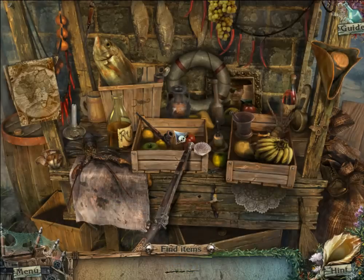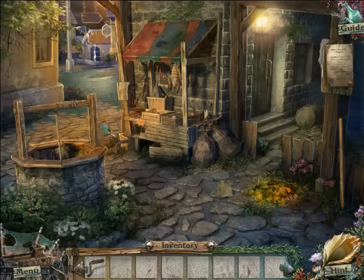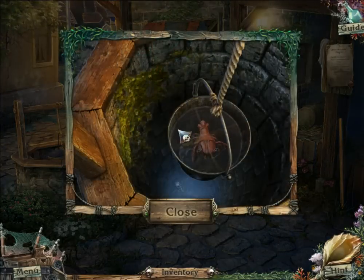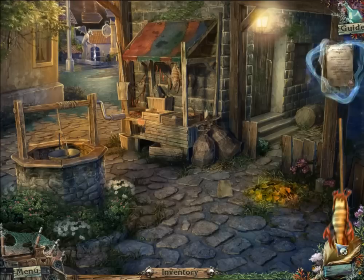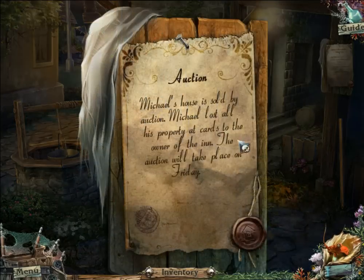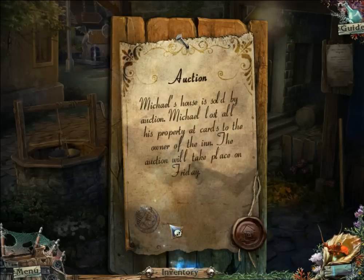The final object is a winch, which is basically a handle. I use the winch and rescue a guy who is apparently going to give me hints. A note reads: Michael's house is being sold by auction — he lost all his property at cards to the owner of the inn, and the auction will take place on Friday. I also found some clothes, which I didn't even pay attention to but I saw the interaction hand.